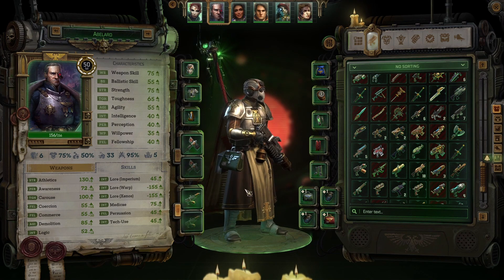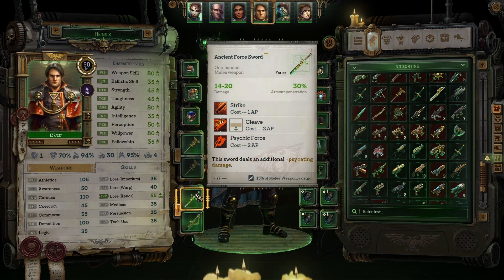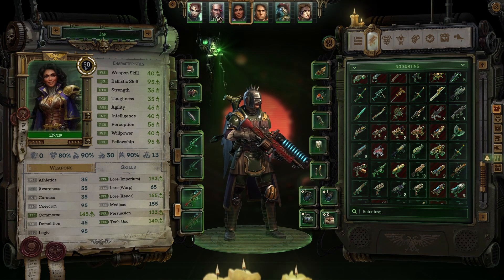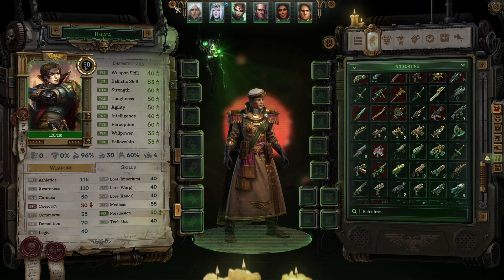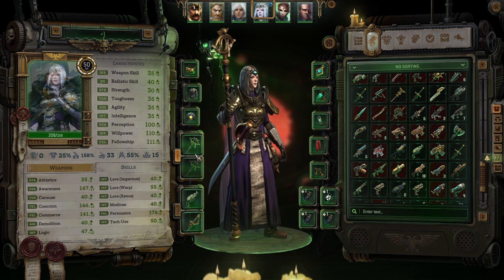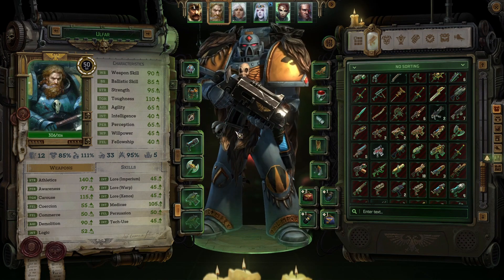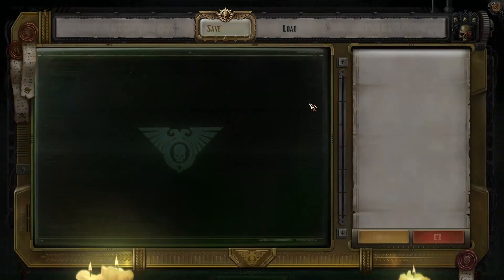Okay. Ninja force sword, soul powder, power armor — I'm not gonna equip anything on you. Yeah, this is good. Let me save the game again.